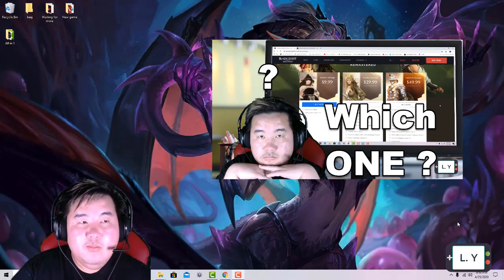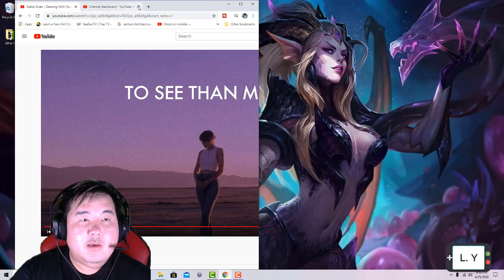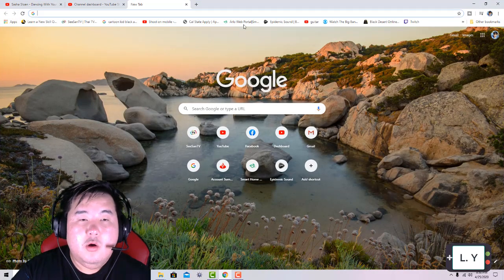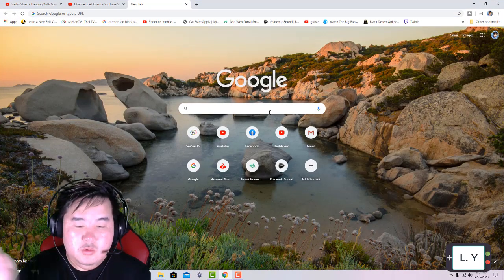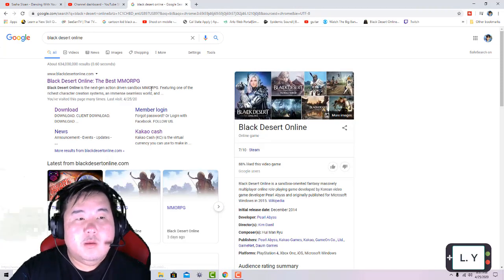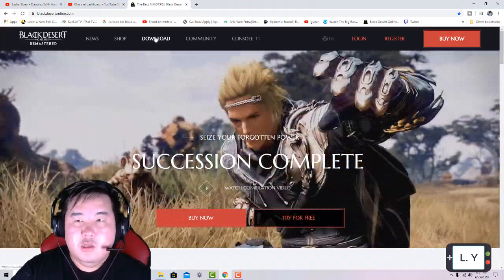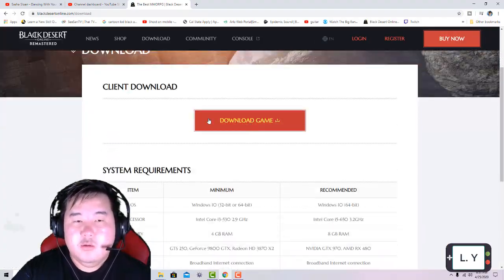You can play Black Desert for free, only for a limit of 7 days. If you ask how do I get it — you open a browser and go to Google and search for Black Desert. At the top left, Black Desert Online, the best MMO. You click to download and you download Black Desert.